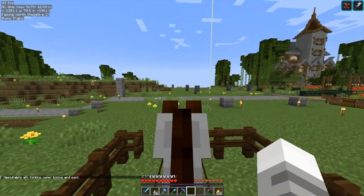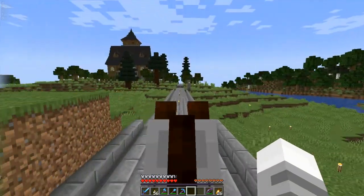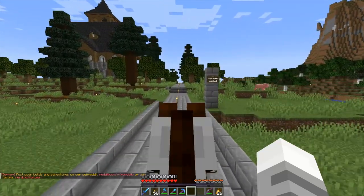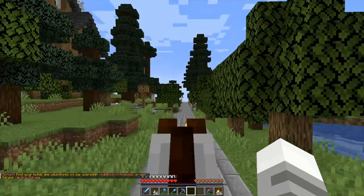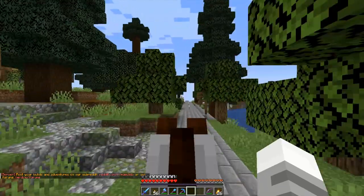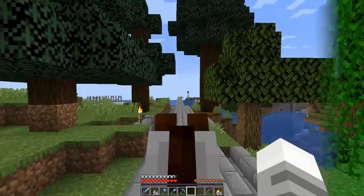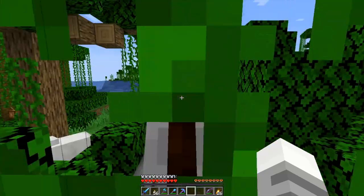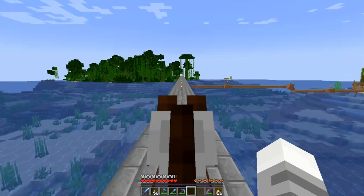It's fun to see all the different terrain and all the different builds that people are doing. Here we are out by our spawner area — this is the hunting lodge. It takes a little bit to get around because this is a big server, but I really prefer driving and riding around seeing everybody's builds and seeing the cool terrain.